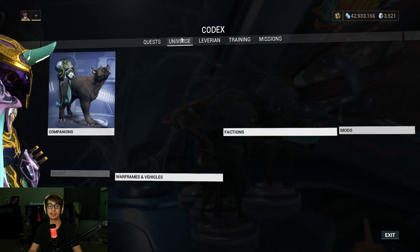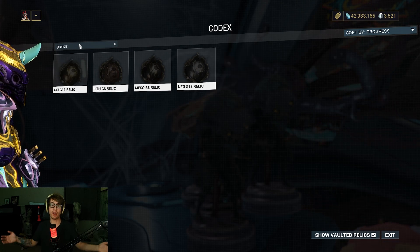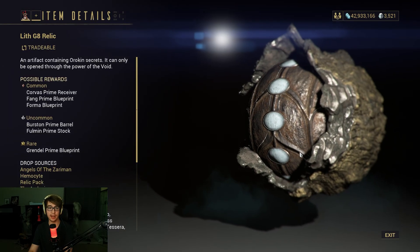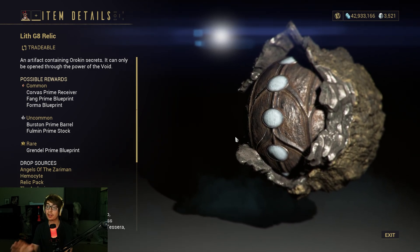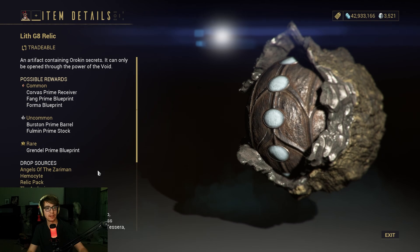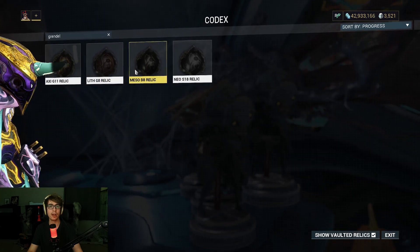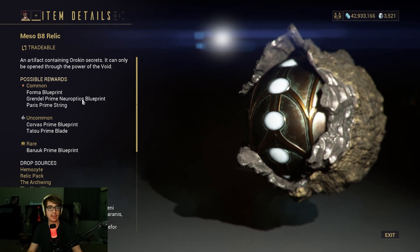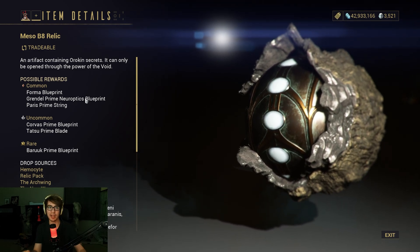As always, you can very easily check which Warframe you need to farm up by going to the Arcane area and searching Grendel. So this is how you know where to farm Grendel Prime. We have Lith G8, which will farm up the Grendel Prime blueprint as a rare drop. Luckily, if it's a Lith, it's one of the easier things to farm.